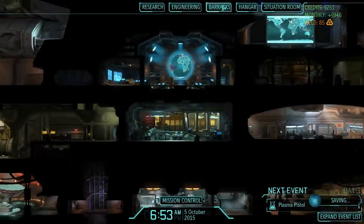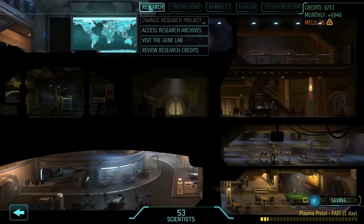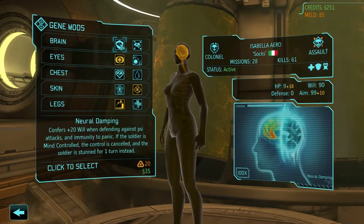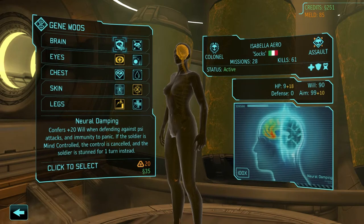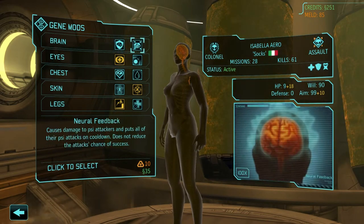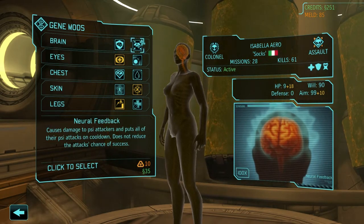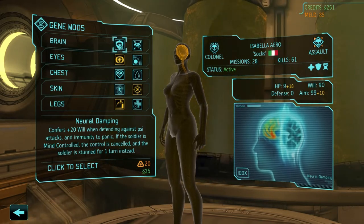I would like to do some gene mods — I have a lot of meld. Let me check the gene lab. Neural damping confers plus 20 will when defending against Psy attacks and immunity to panic. If the soldier is mind-controlled, the control is cancelled and the soldier is stunned for one turn instead. I'm going to say that's required for the last mission — my own personal requirement. I think neural damping is probably more important than neural feedback, because this one means they can't be mind controlled, which is the most important thing.